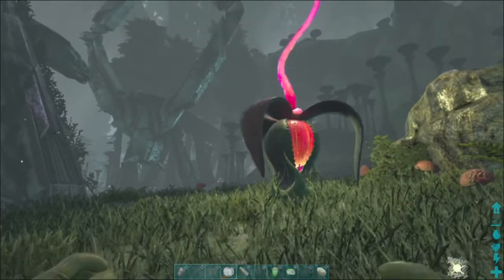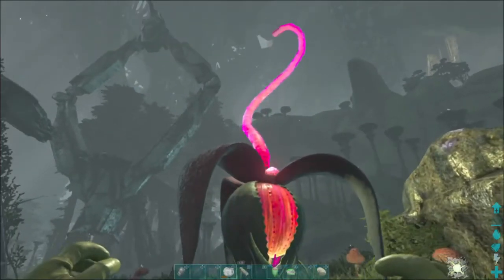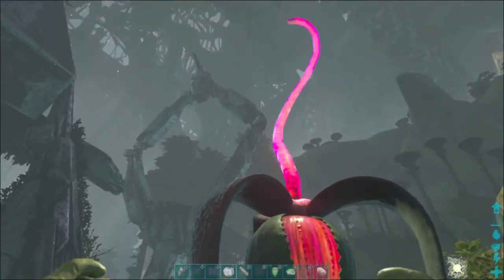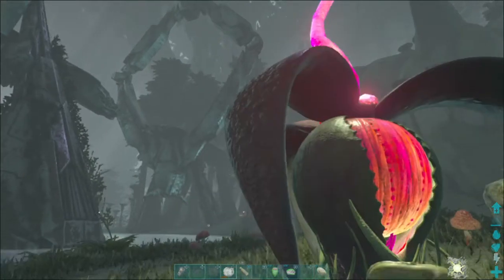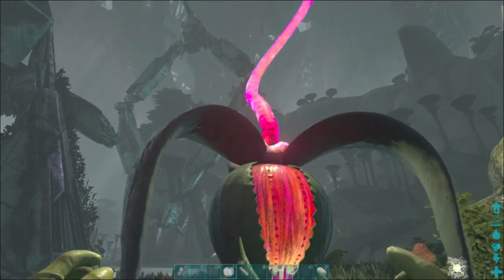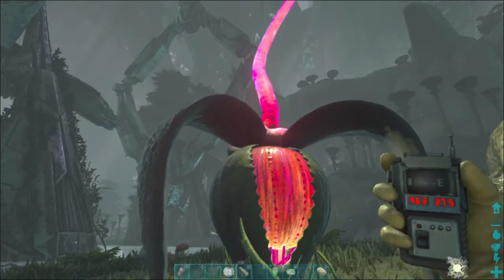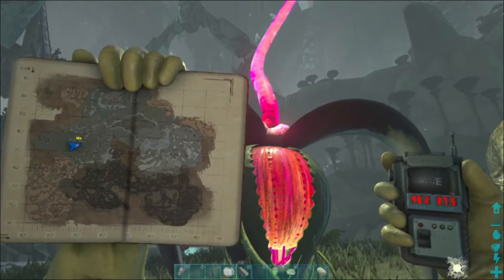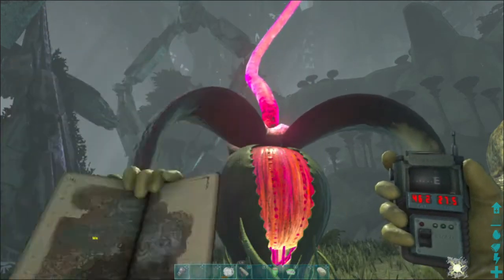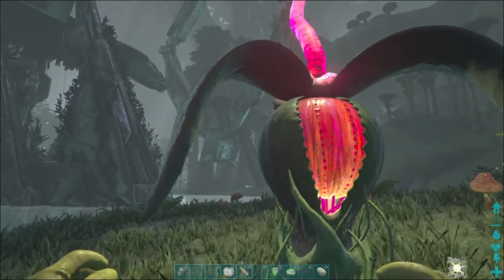The easiest way I found to tame them is to come over to one of these Plant Species Z's — that's what this plant right here is. Get nice and close to it, and once what I call the tongue comes out, it takes a little bit of time and eventually they'll spit out a seed. You collect a bunch of seeds up, and this is the safest location I have found, right here on the map at these coordinates — it's a little island.